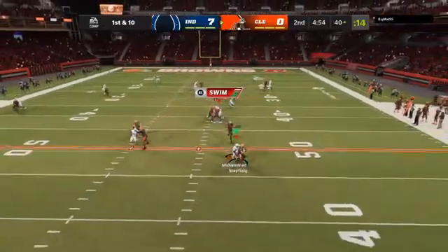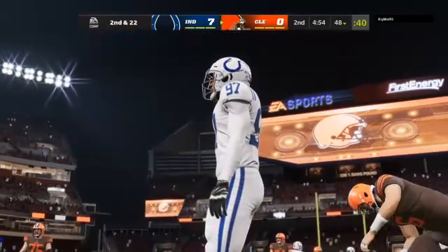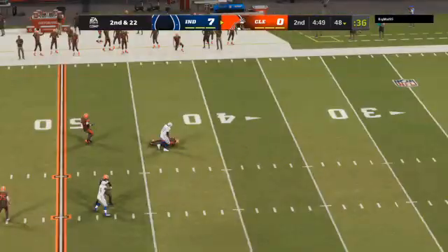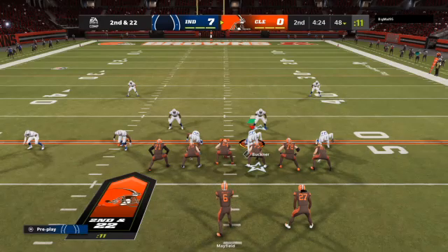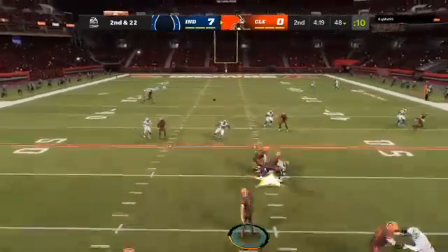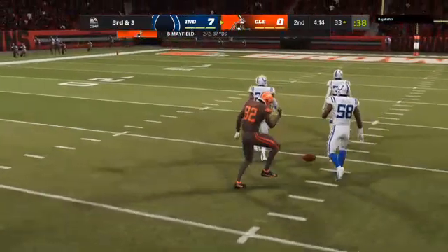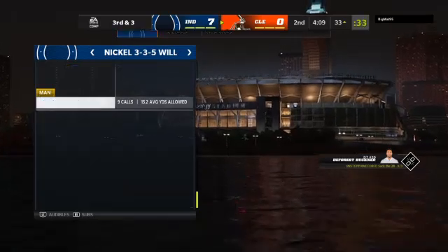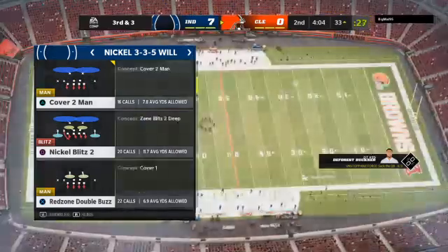Mayfield on first down — the Colts are going to get him. Down he goes. It looks like a 12-yard loss there on the first down sack. That huge loss on the sack makes this job much more difficult — it's now second down and 22 yards to go. Now Mayfield, he's got a man — that's Rashard Higgins. That was yardage they needed after the sack on first down. They didn't get all of it back, but now they look at third down as a manageable situation.